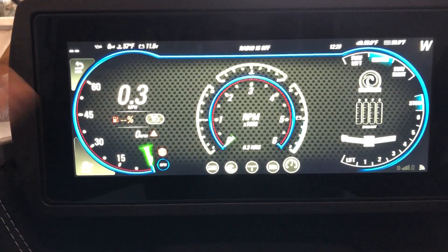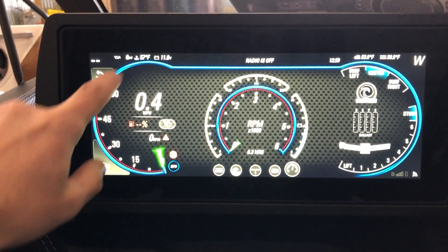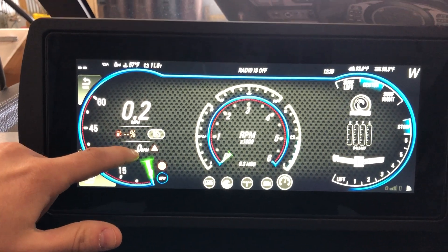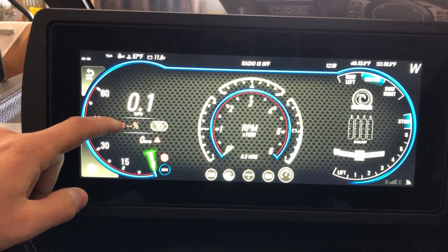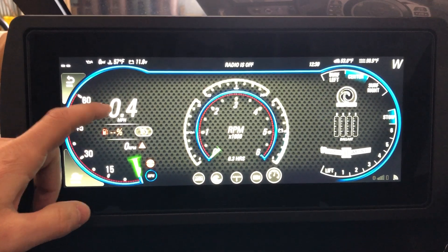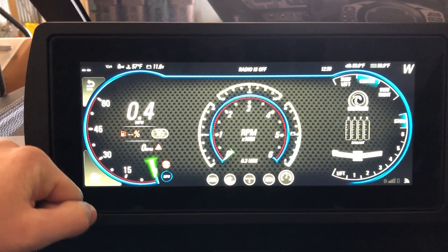Over here on the left side of the screen you're gonna have your speedometer. Your RPM gauge is gonna give you a numerical format right there. Your gas gauge will give you a percentage reading here, and then your actual speed will be notified right here in a numerical format as well.